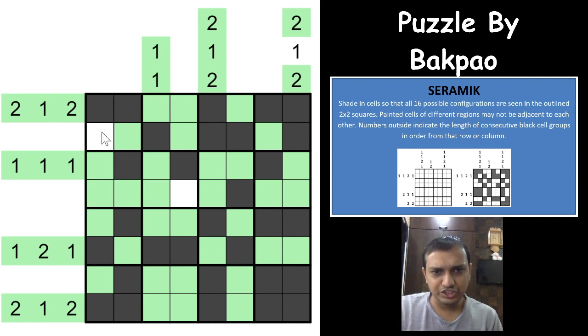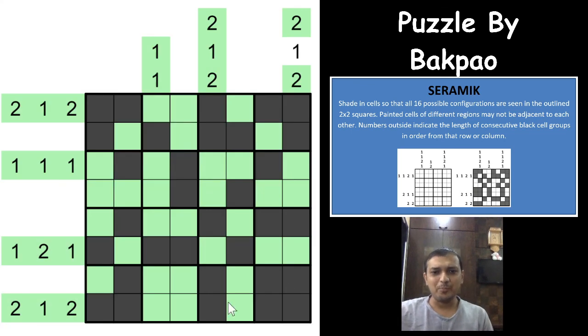We've completed all 16 configuration patterns — all two-by-two regions have different configurations, and none of the shaded cells from different regions are touching each other. What an excellent puzzle type! A very small grid that can't be made bigger, yet really fun. I'd give it at least 2.5 stars. I hope you enjoyed this ceramic puzzle video. If you have any requests for sudoku variants or puzzle genres, let us know in the comments, and please don't forget to subscribe. Thank you!